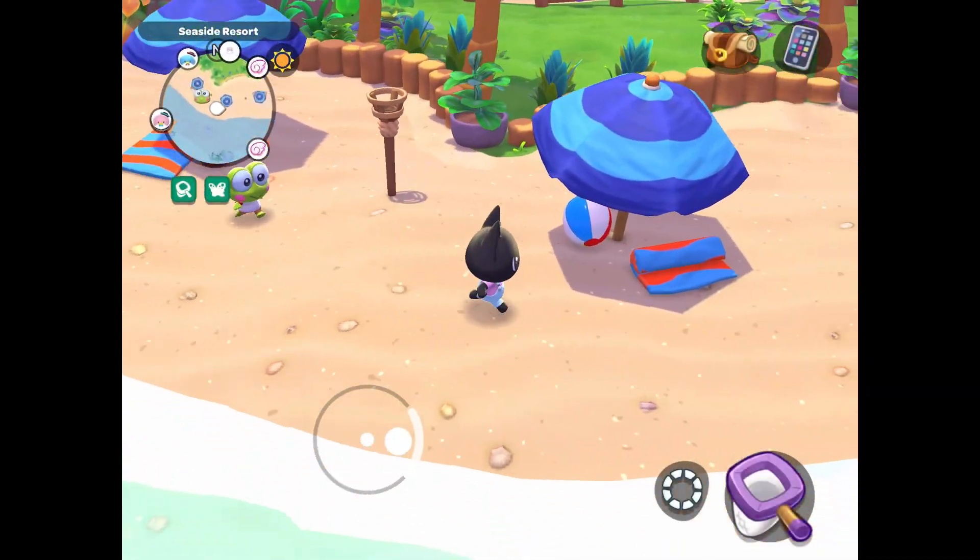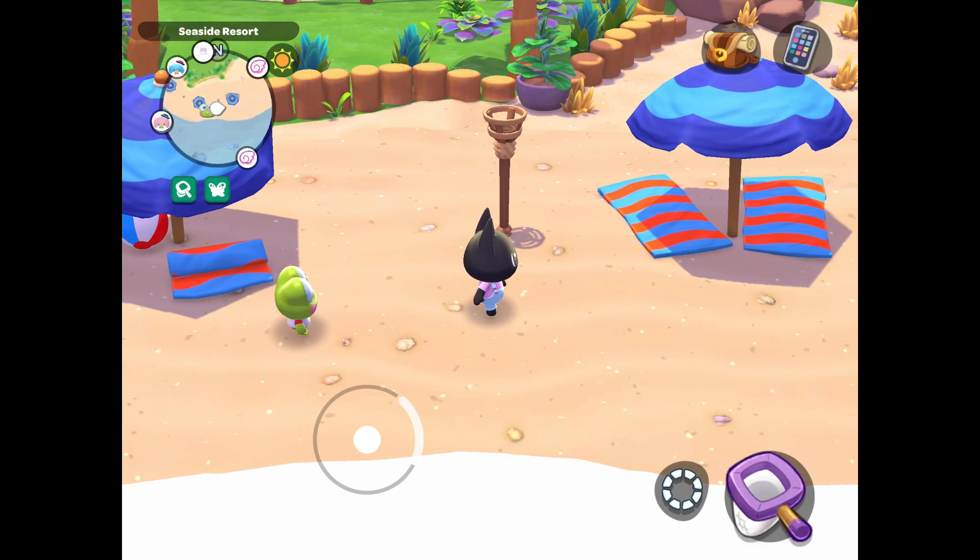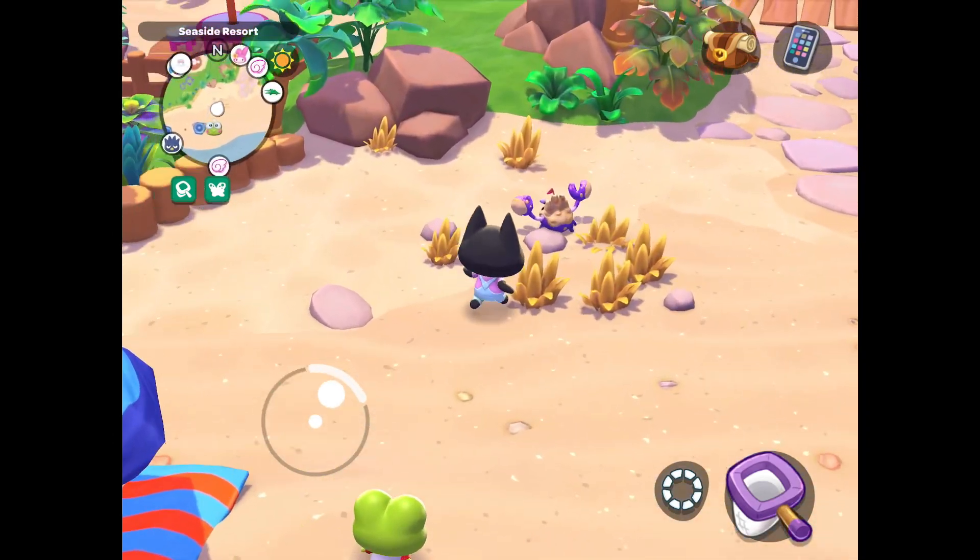Once Kurope is our companion, we're going to head to the seaside resort beach to catch our first critter, the castle crab.